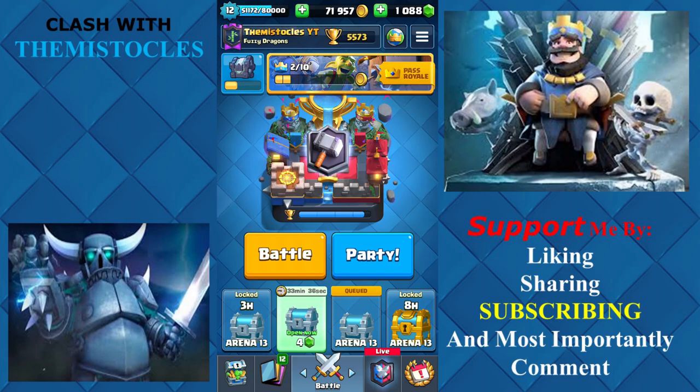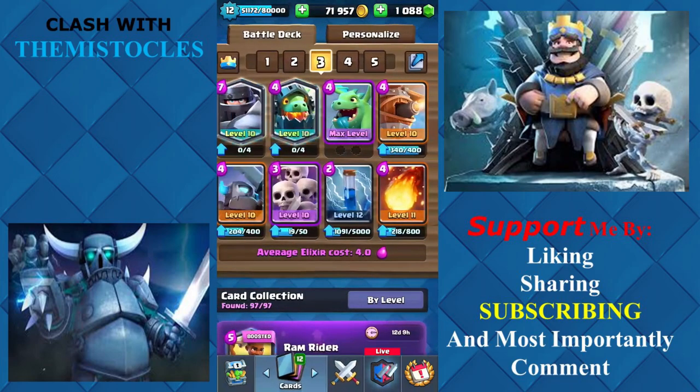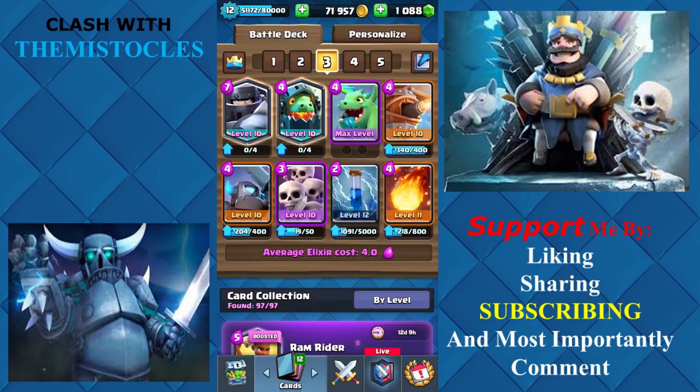What's up guys, Mysticallys here. Today we're going to be showing you the best deck for the Fisherman's Catch in the Legendary Carnival. We're going to directly start with this Mega Knight deck — it's very different from normal, with Mega Knight, Inferno Dragon, Baby Dragon, Flying Machine, Mini Pekka, Skeleton Army, Zap, and Fireball.